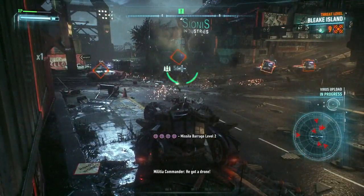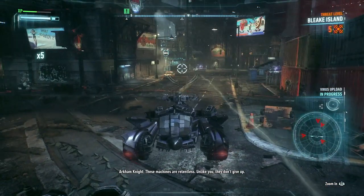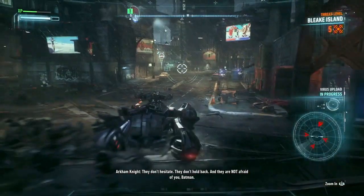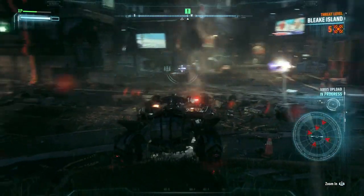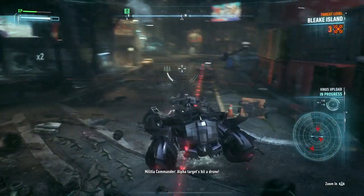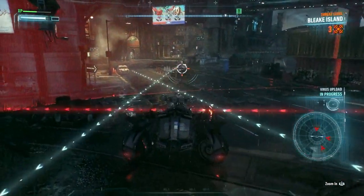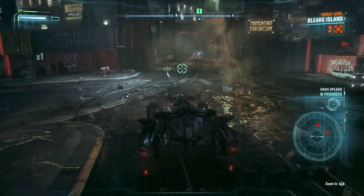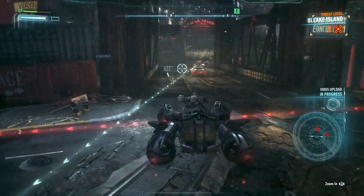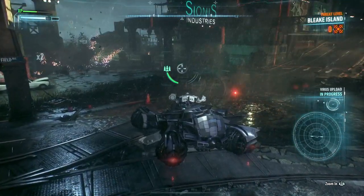Missile barrage is pretty good, though you lose that meter if you take a hit — it's the equivalent of the finishers on foot. I also got this Vulcan Cannon but I'm not really sure what good it is. The thing is: it goes to non-lethal mode when your guy's on foot, because Batman doesn't kill people. It literally shoots some kind of big heavy slug thing that just knocks them down.